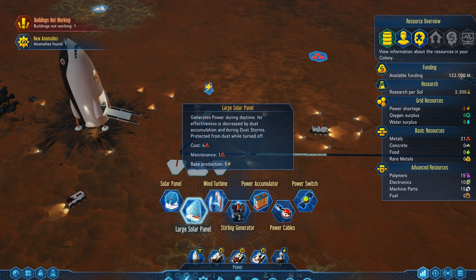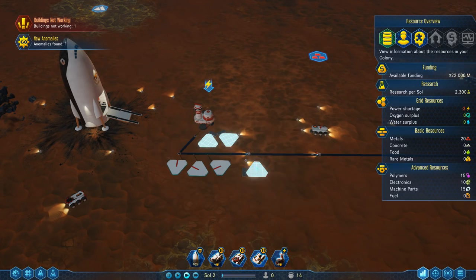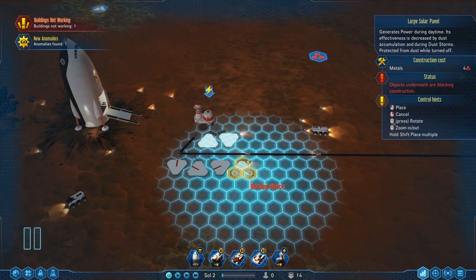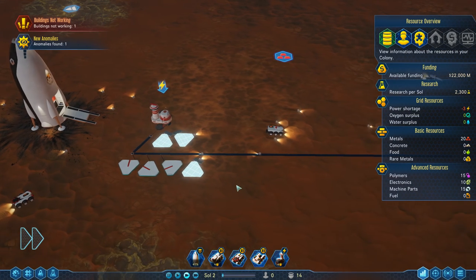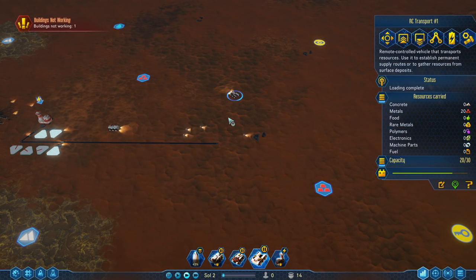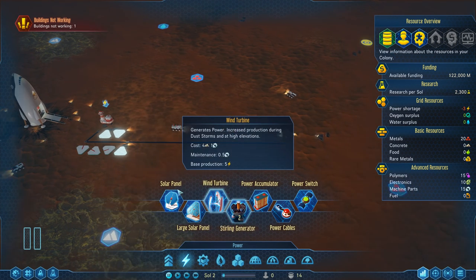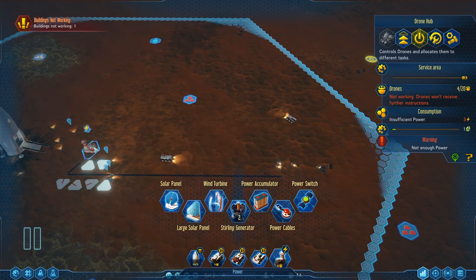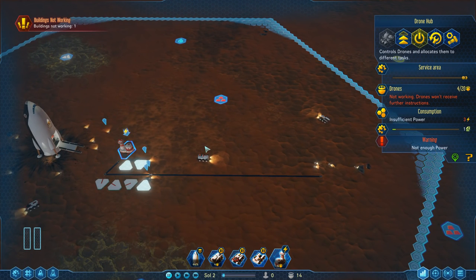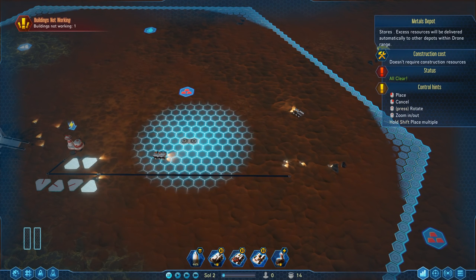How can we fix the power issue? We can build some additional solar panels. We kind of want to go with a pattern of building solar panels in a slightly more efficient way. Our drones are currently moving out. We also need some sort of storage, which is completely straightforward. We need all of these depots - let's get our storage up and running.